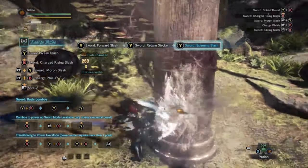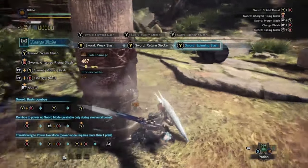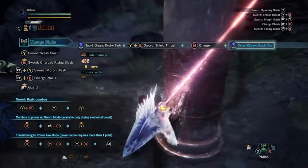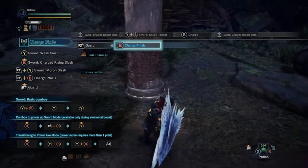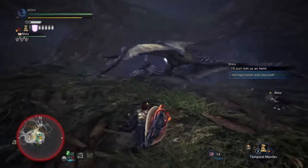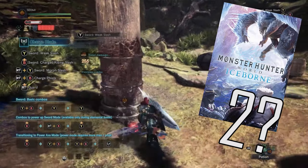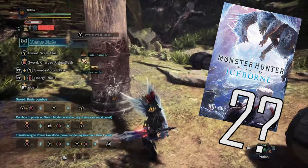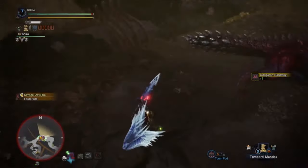It's definitely faster than spamming Triangle or Y. Although if you want quick damage, then spamming Triangle or Y would be better. After achieving max energy, I store the energy by pressing R2+Circle or RT+B. This is a core move for charge blade users because without it, you'll be bouncing off a monster until the next Monster Hunter game comes out.